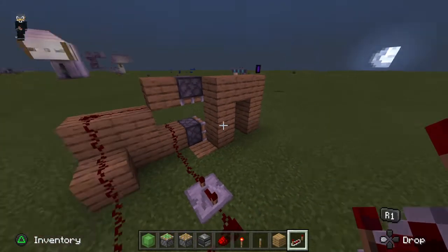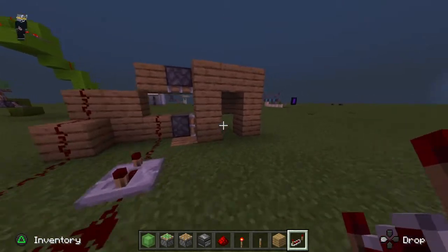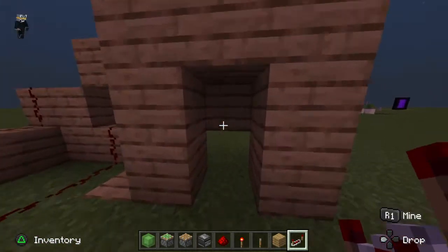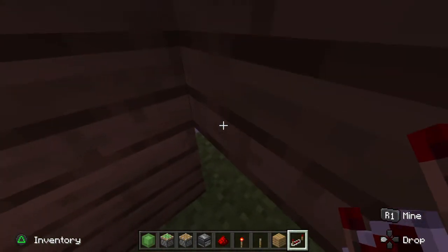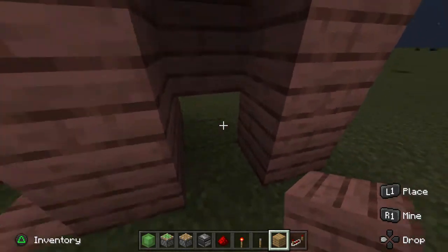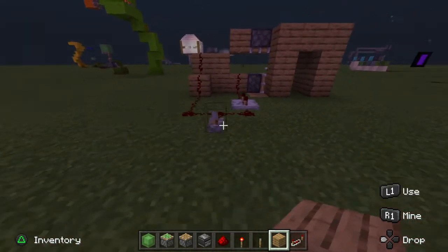Today I was just messing around with the redstone and I found out this is how you open a door. But a piston is not seeable only if you look there. But if we place a block there you can't see it at all. So here it is.